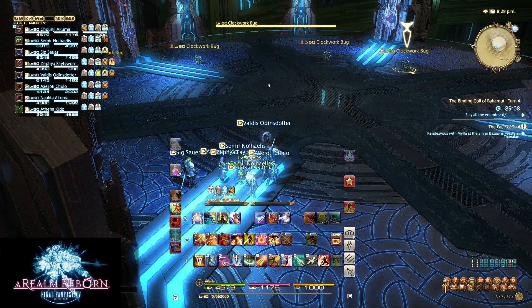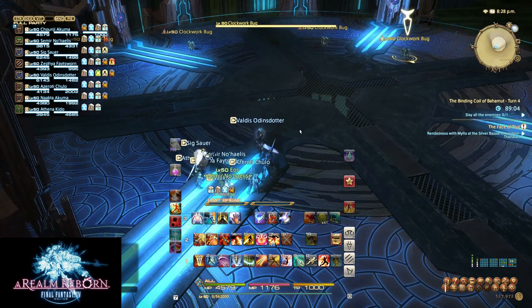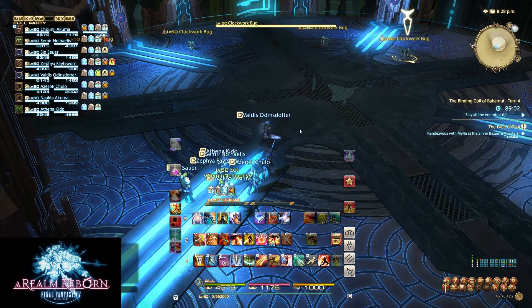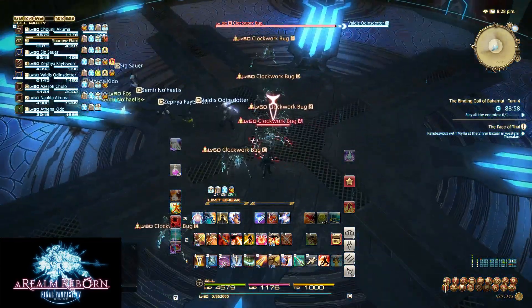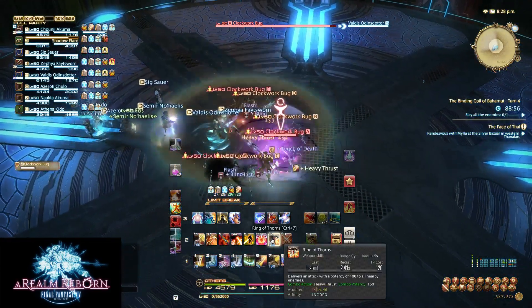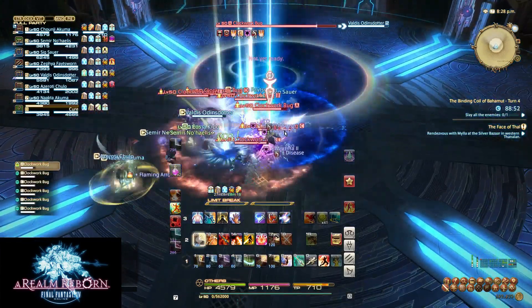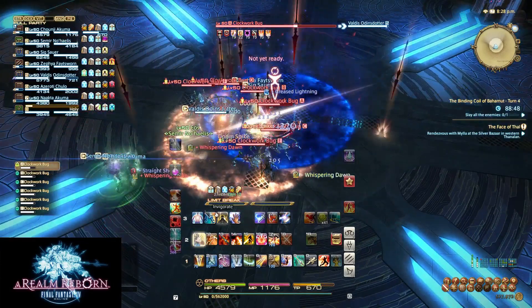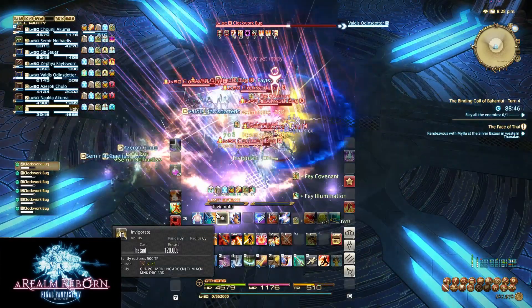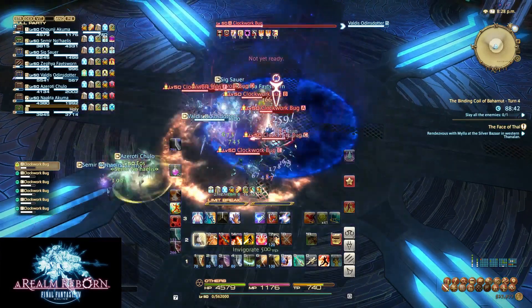In this first phase, you're going to have six Clockwork Bugs, and each bug can heal themselves for a small percentage of their health with a special attack. What you need to do is AoE the crap out of these six — group them up as close as possible and keep AoEing. Even our healers are AoEing with us. As a Dragoon, I start with Heavy Thrust, followed by Ring of Thorns, into Doom Spike spam until I get to approximately 500 TP, then use Invigorate to get back to full TP.